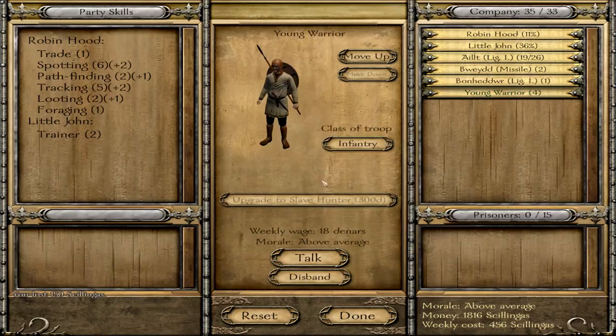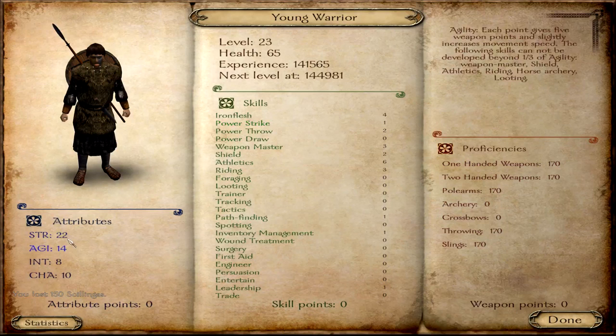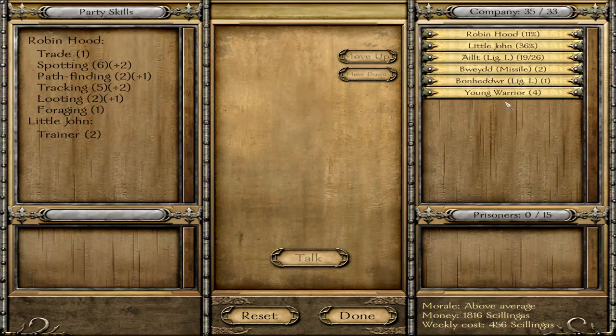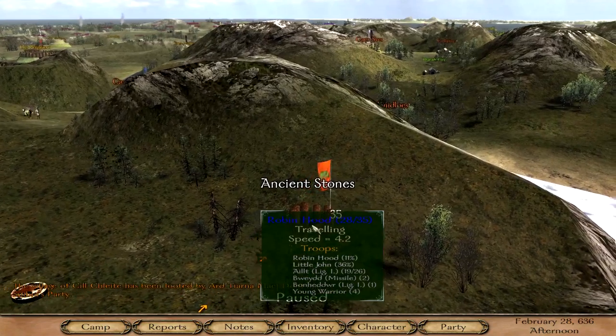Let's take a quick look — young warriors! 22 strength, 6 in athletics — these guys know how to pack a punch. Can they be upgraded? To slave freers — or slave hunters, I'm not sure. This is kind of weird — I have more people in my party now than I'm allowed to have, but let's go.